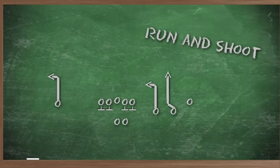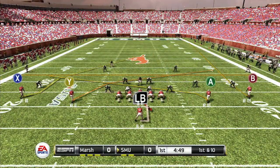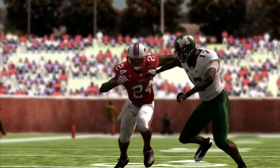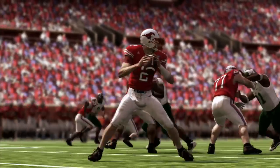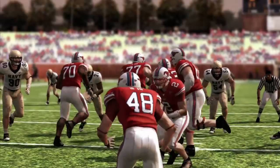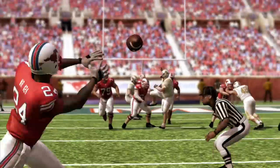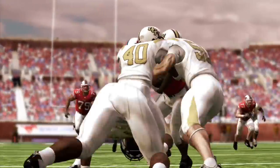Run and shoot is an old-school offense, going back to the mid-80s. It's a quarterback that's literally gonna throw the ball 60 times in a football game — he takes the snap and as soon as he gets it he's looking to get the ball out of his hands as quickly as possible.